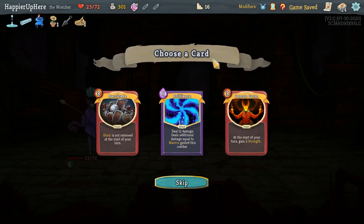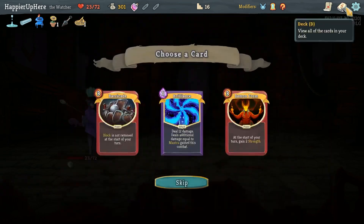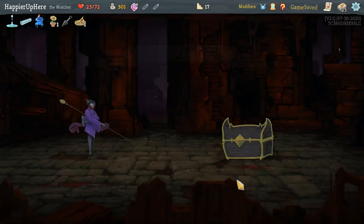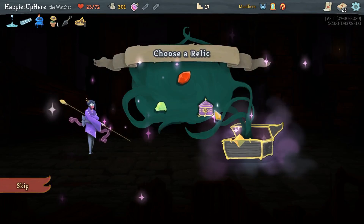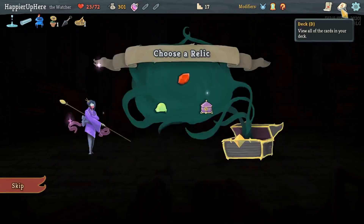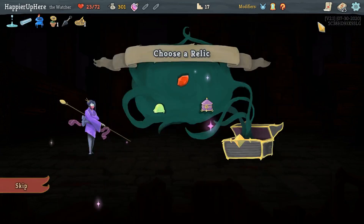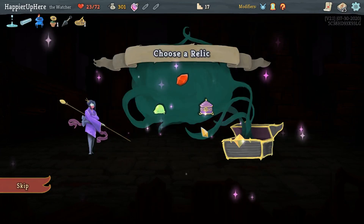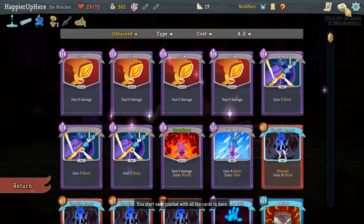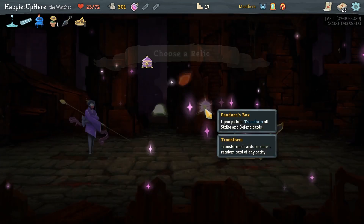Pauper again - Barricade can be really powerful, too powerful to ignore. Let's take it - that might help with a lot of the Act 3 elites. Pandora's Box will transform all Strikes and Defends. Since it's not the Astrolabe, it's going to be very hard to get any other collector bonus, so I'm actually considering doing that to the Strikes and Defends and try to get some useful cards. Actor Plasm - definitely can take. Philosopher's Stone is fine. Let's risk it with Pandora's Box.